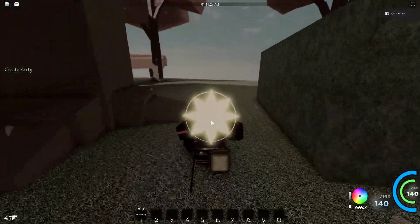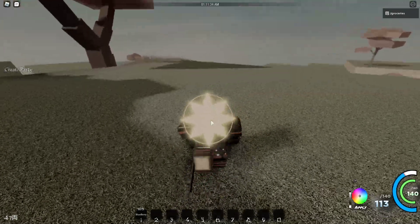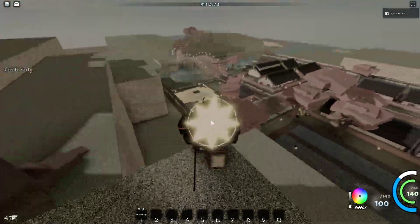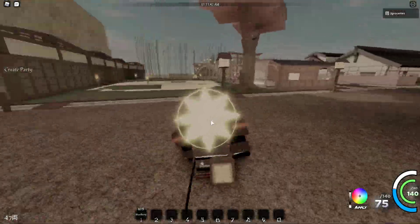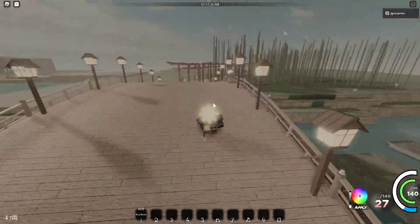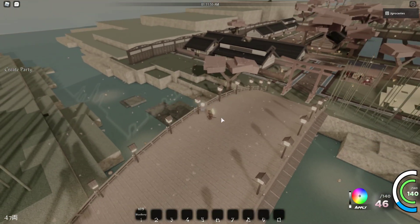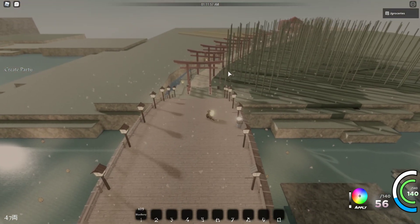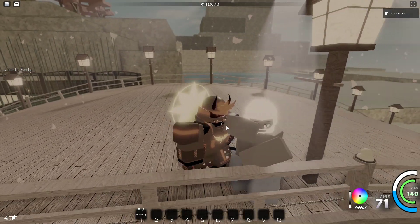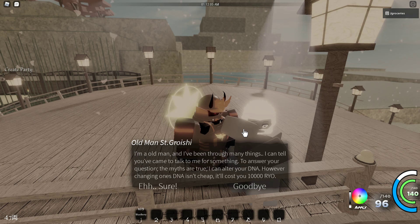The guy you talk to is located on this bridge right here, behind the village — it's where you go to head over where the boss is. So you talk to this guy right here, and it's going to cost you 10k.